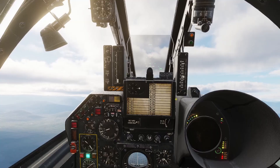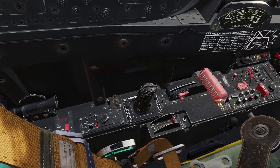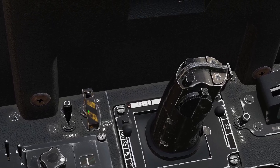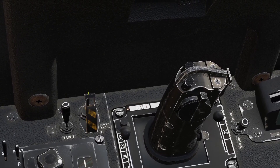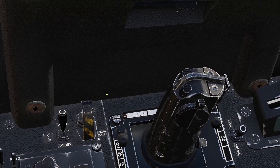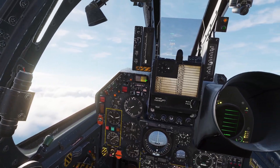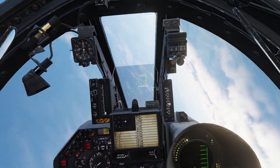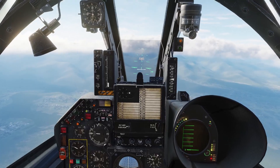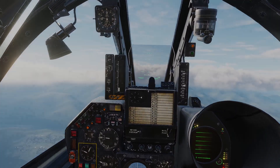For an afterburner fire, first turn the afterburner off, then use the emergency switch to cut off the afterburner — flip up the yellow cover we discussed earlier and click the top to turn the switch off. If the fire light goes out, you're good to keep flying, you just can't use the afterburner anymore. If the light is still on, you have to eject. That was engine management for the Mirage F1CE — thanks for watching and I'll see you later.